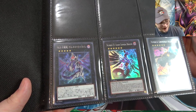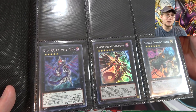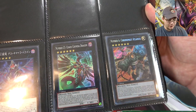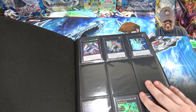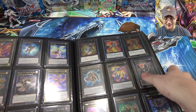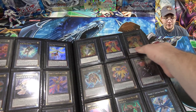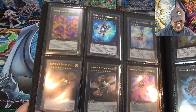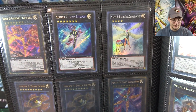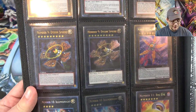Number five is still a monster we're missing — it was in a special premium pack or something for Japan. Chaos version of number six as well. Sorry if there's a bit of glare with the binder; it's almost impossible not to have a little glare, so hopefully you guys can tell on everything. But yeah, we have the chaos version of number six, and number seven — one of my favorite numbers. I love his design.